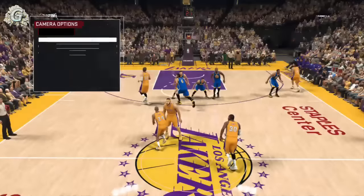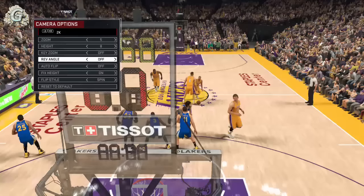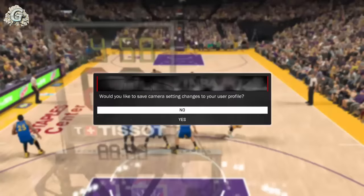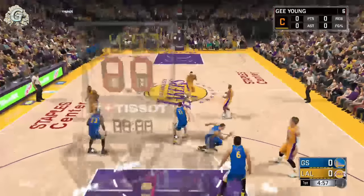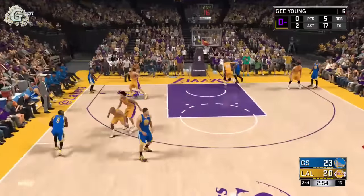For this method, like I showed you guys in the rim protector and chase down artist video, you will have to change the camera view. You will have to turn the reverse angle on and off, and you will have to turn off auto flip. Because for this method you will have to get back on defense really fast. It's similar to that method but not exactly the same.